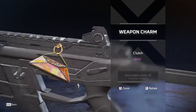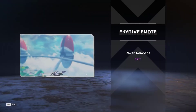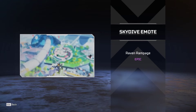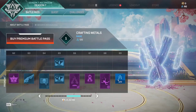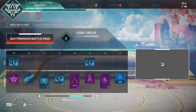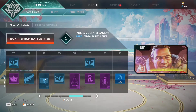'I'm Always Watching' clutch weapon charm - not sure how that's meant to resemble a clutch. 'Raven Rampage' - I was expecting that to be a Bloodhound emote, that is actually really funny. Collecting materials, more boost, Spitfire skin - very nice.